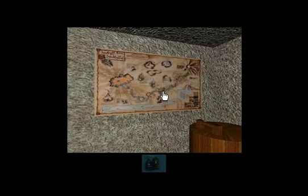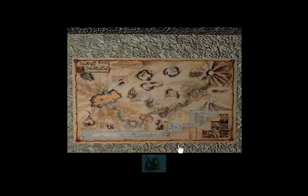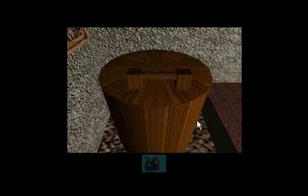And on the wall here, we have some kind of map. Maybe it's for this age — I'm not really sure. I see some D'ni writing on here, but I can't read D'ni anyway, so it doesn't matter. And I guess some kind of container here, can't actually open it though. And I guess it's a cheap bed.